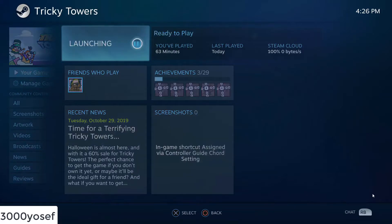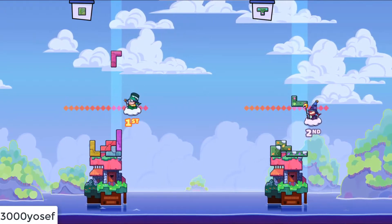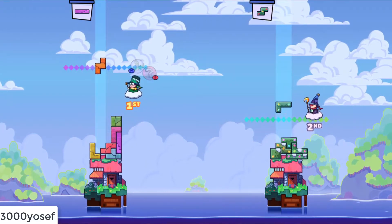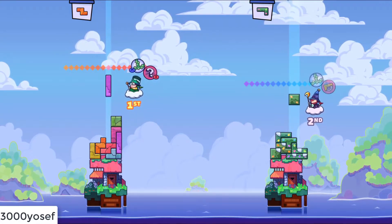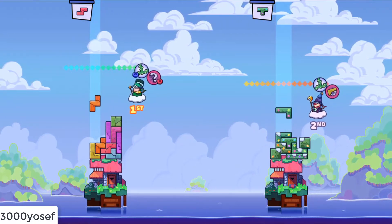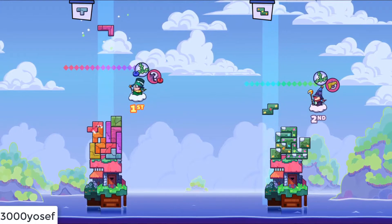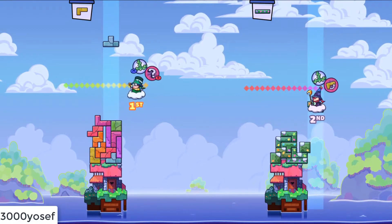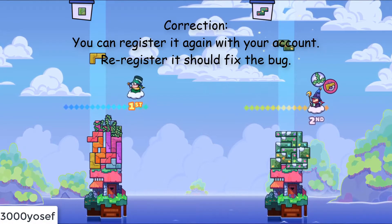The controller can be detected as two controllers at the same time — both Xbox and PlayStation format. Another example is Portal 2, where I experienced a bug where I couldn't use the right analog stick when my friend was taking an interaction in-game. So that is the reason you should unregister the controller, so it will go back to a guest account.